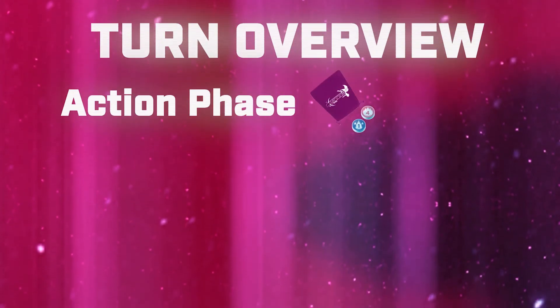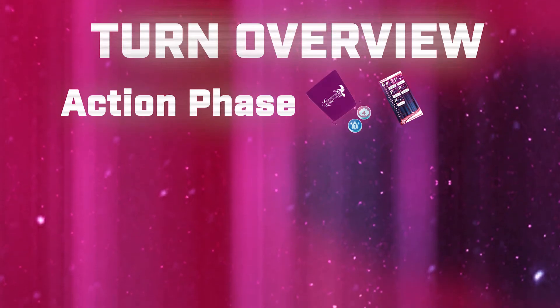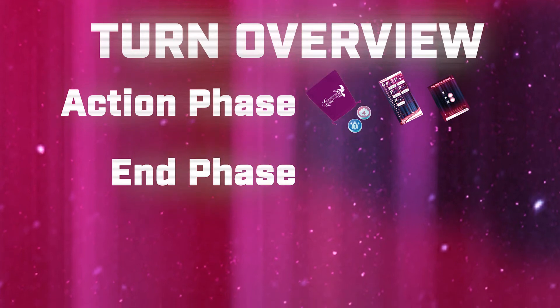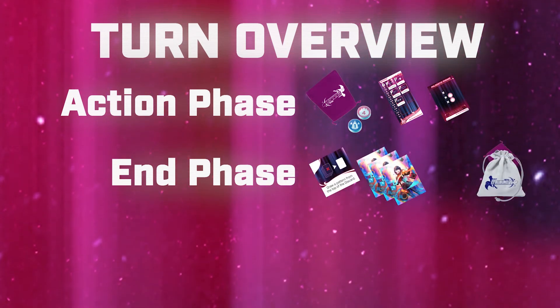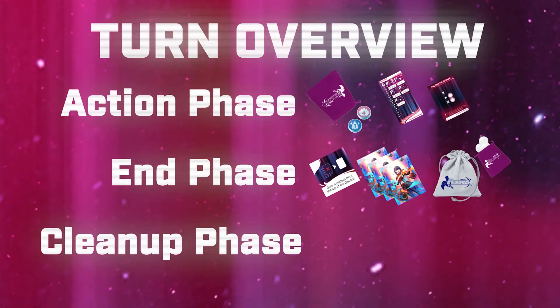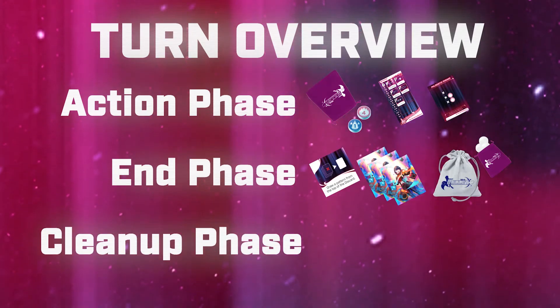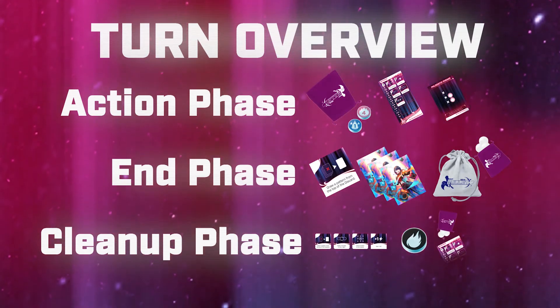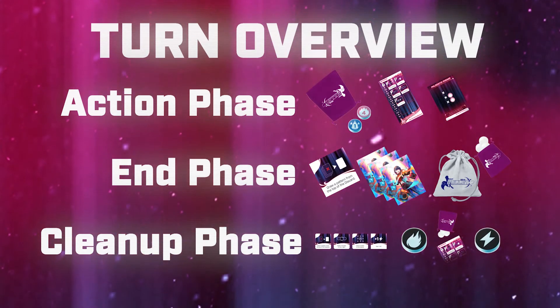There are three phases in Free For All mode. In the action phase, you place bullets, use actions, and use patterns in any order. Then you move on to the end phase where you draw new power-ups, replenish your hand, and add more bullets to your current. In the cleanup phase, you are getting ready for the new round by adding power-ups to the middle, increasing the intensity, adding bullets from the incoming to your current, and resetting your AP.